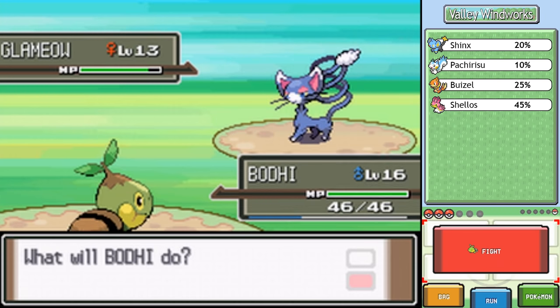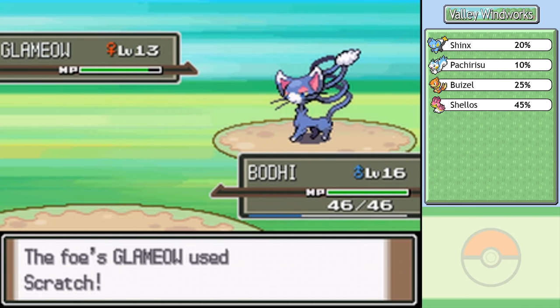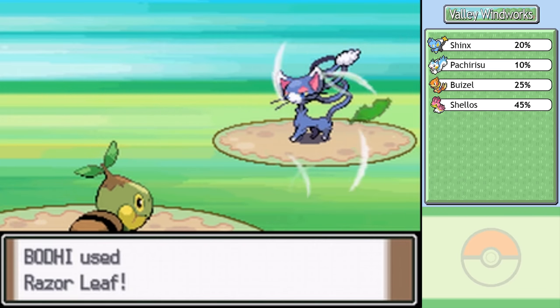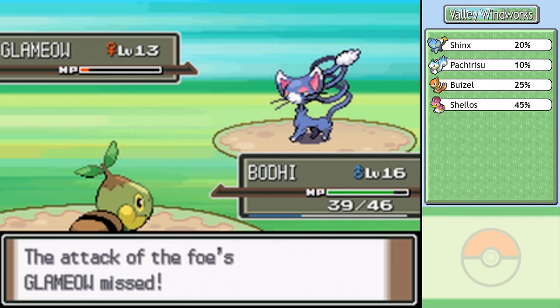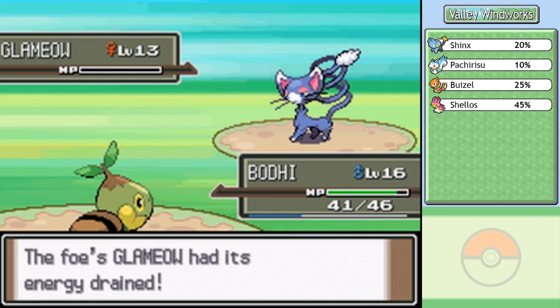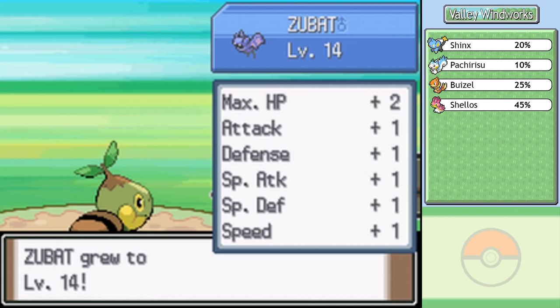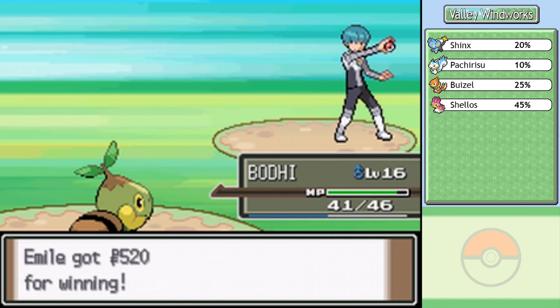Good thing I have sleep recovery items - that would be really bad if I didn't. Bodhi, please make quick work of this. I really don't want a long battle where it uses Growl to lower my attack and just keeps using Hypnosis. I've been getting lucky with accuracy - a lot of opponent moves are missing. Zubat's Supersonic is a 55% accurate move, and you wouldn't know it from watching; it's been just that accurate with it.